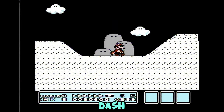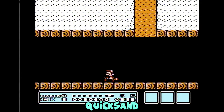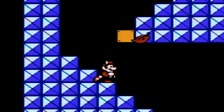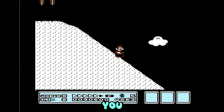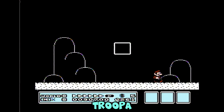On to stage 8-2. This screen is pretty easy — you just go down this quicksand so you can collect the power up here if you need it. It's okay if you take a little damage from this piranha flower enemy, because you can just run down this hill and hold B as you bounce off the Koopa Troopa.